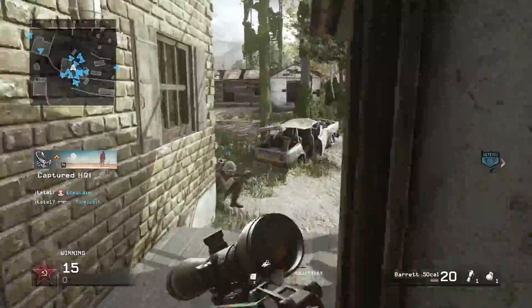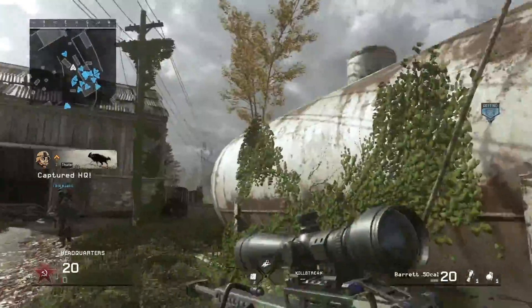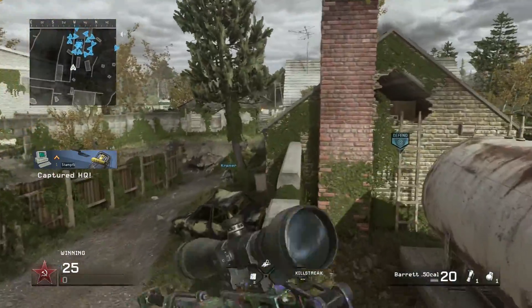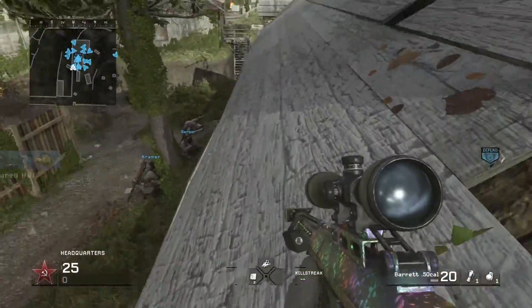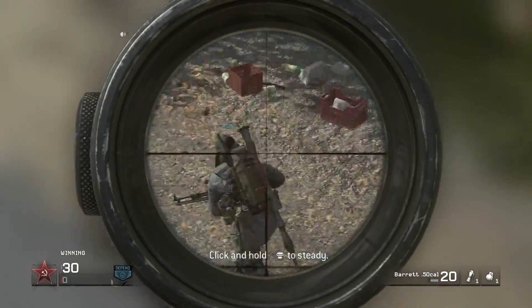All you have to do is come up here — I'll show you guys how to get up on top of that roof right there. It's actually pretty easy, it's not even hard. Just come over here and jump up on here, and then let's try to go for a shot.